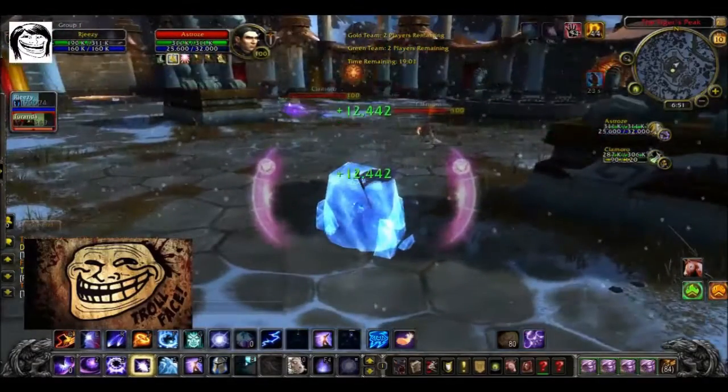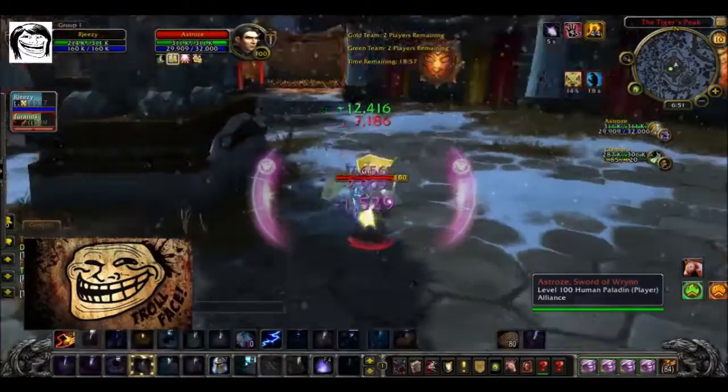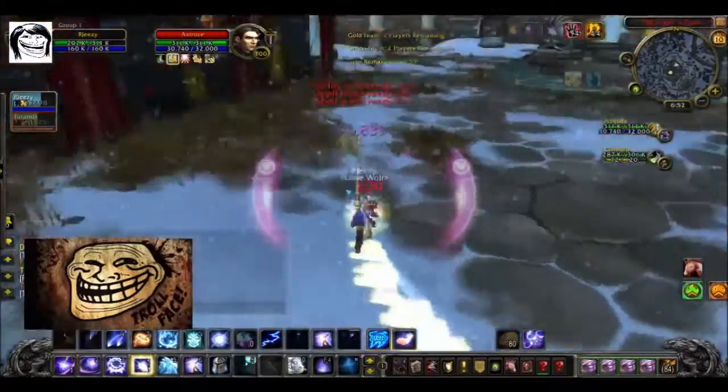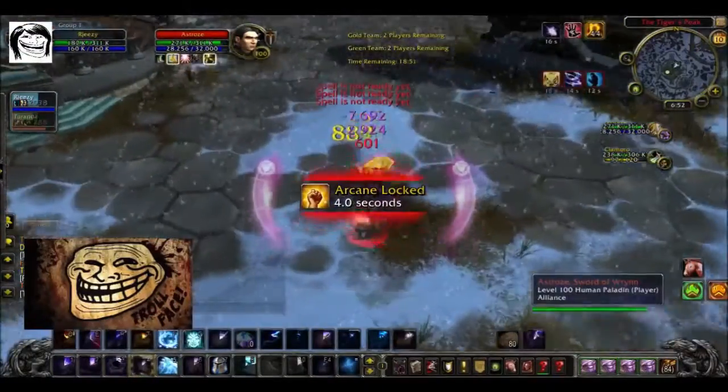Amplify Magic increases the healing done to your party by 10% for six seconds. And the new glyph, Regenerative Ice, gives you 4% of your health every two seconds until Ice Block is done.